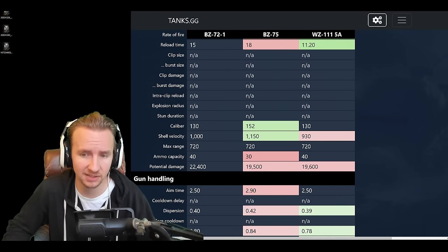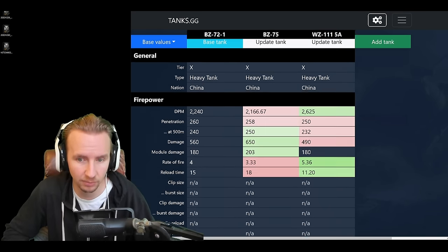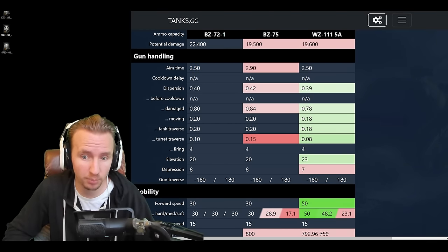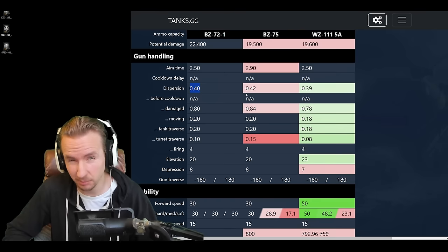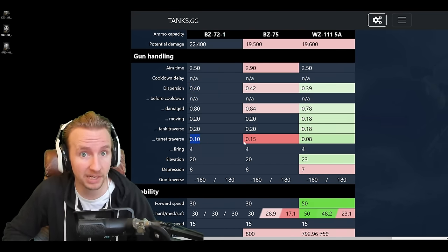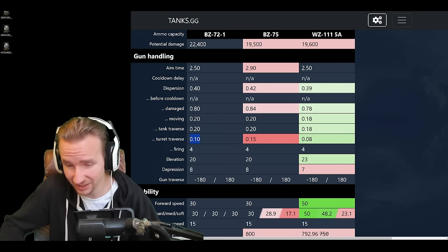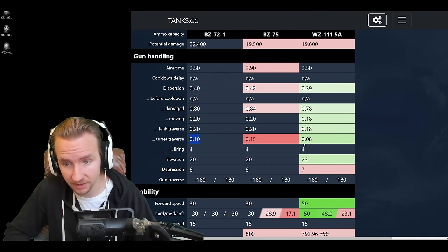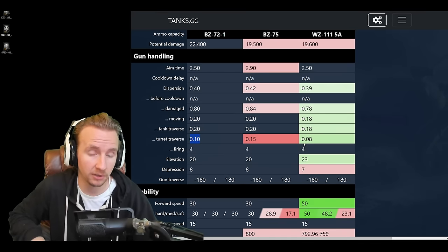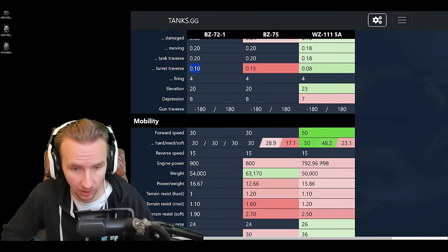The shell velocity is not epic like on the BZ-75 with 1150, which makes that tank fairly proficient at sniping. Gun handling is mixed: 2.5 seconds aim time, the same as the 5A; 0.4 accuracy, a little better than the BZ-75 but a little worse than the 5A. The gun handling on the turret is much better than the BZ-75, meaning there's a possibility of dropping vert stabs, but it's 10% worse than the 5A. Gun depression is 8 degrees, identical to the BZ-75, making it pretty flexible on a ridgeline.